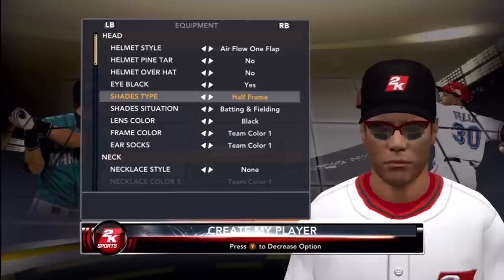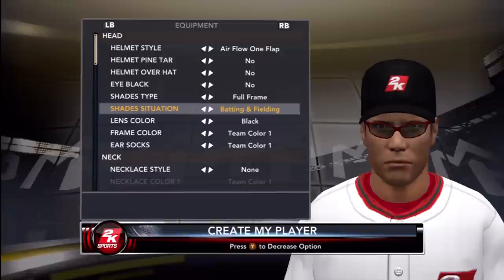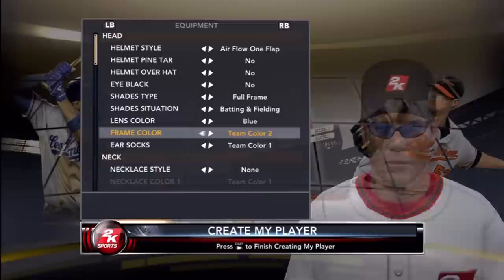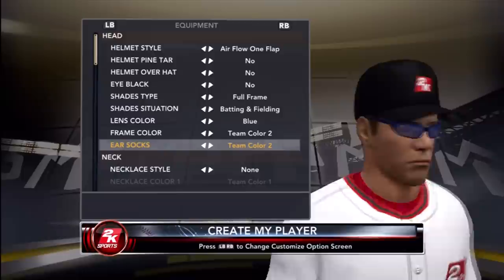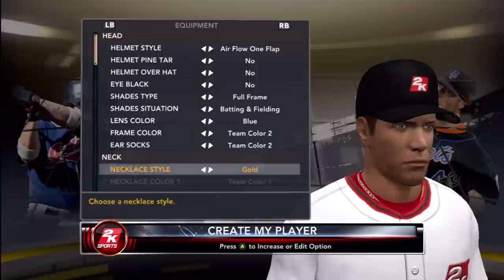I was thinking about eye black, but then I added sunglasses and decided I didn't need eye black if I was wearing sunglasses in the field. I put the shade lens color as blue and frame color as team color two. For the ear socket I decided to go with gold — the colors just kind of look weird to me otherwise.